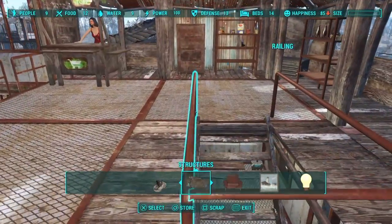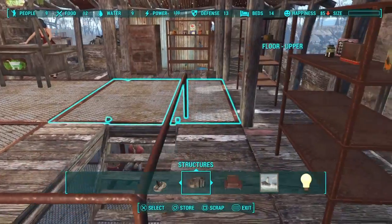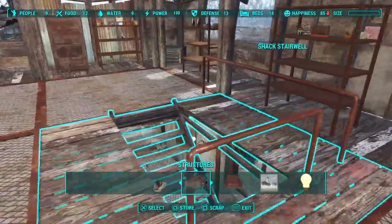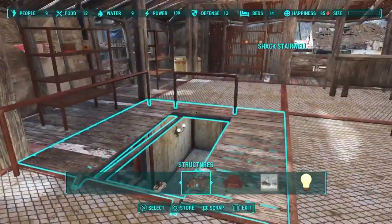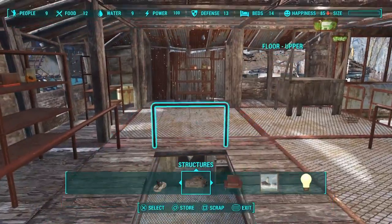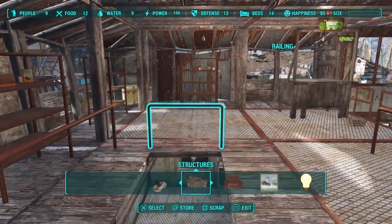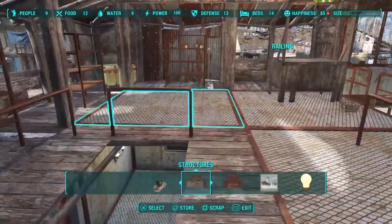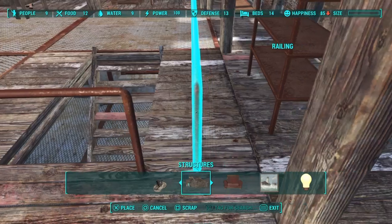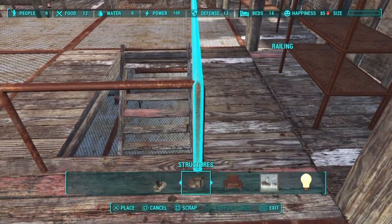I also wanted to show you how to build these bars, if you wanted to encase the staircase like I have here, or whatever you wanted to do. What you have to do is place the small bar first — get it lined up, centered on the stairwell as best as possible. Then take the big bar, the long bar, and place it in from this side.